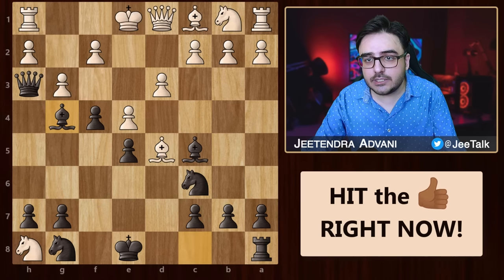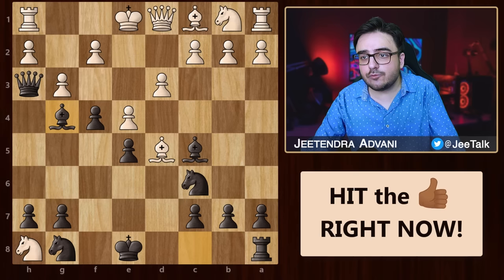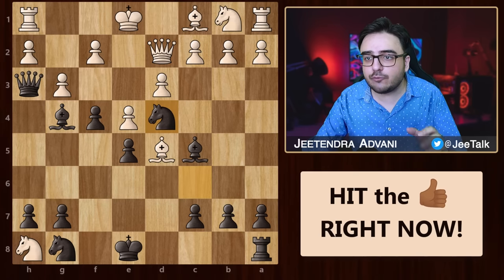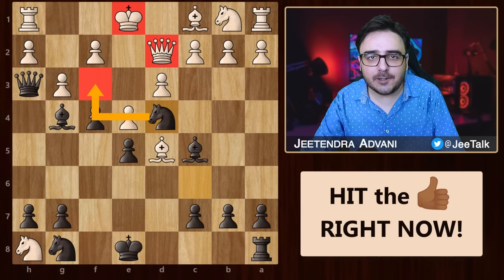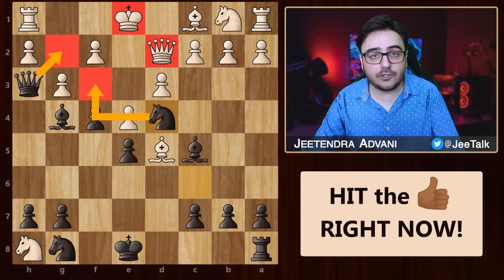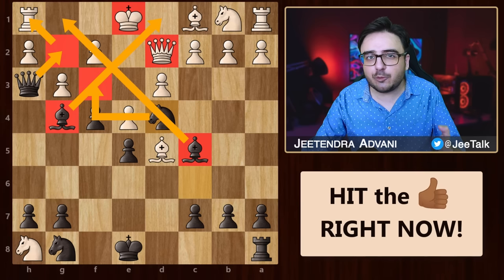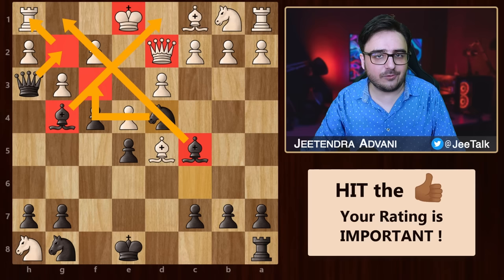Now in this position, instead of blocking this threat, even if he moves his queen away, you can bring in your knight into action and we are ready to pounce on him from all directions. We have this royal fork lined up. Queen g2 is another option to invade white's king side. And of course, both these bishops can jump in any time to finish off the king. So basically, it's all over for white.